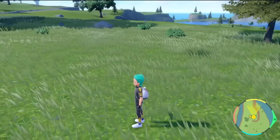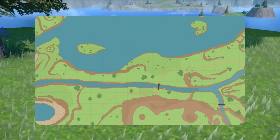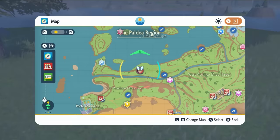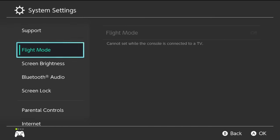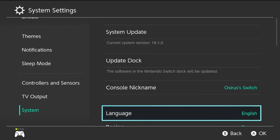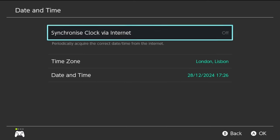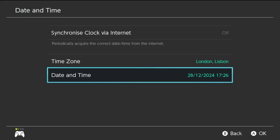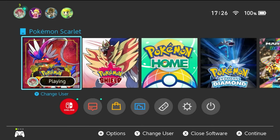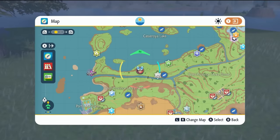Once the raid is finished, the den will disappear. What we're going to do is respawn it on our map. Open your map, hit the home menu, come down to System Settings, then down into System. Make sure when you go into Date and Time that the synchronized clock for the internet is off. Click into Date and Time, toggle through the options, hit OK, hit your home menu back into the game, and all the dens will respawn.